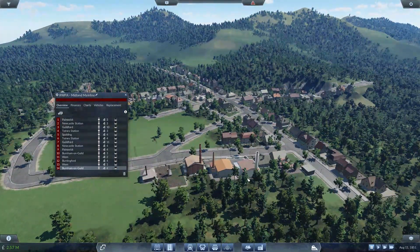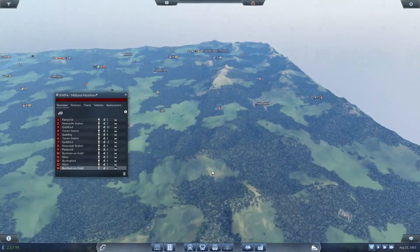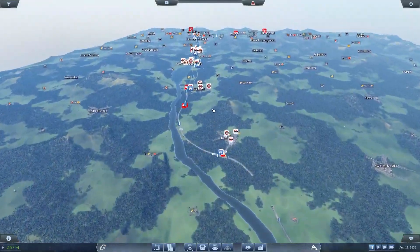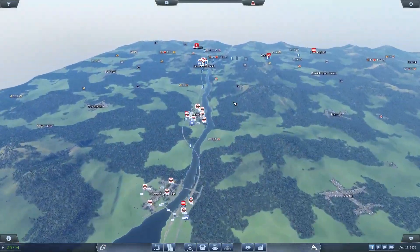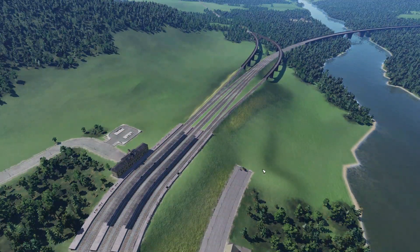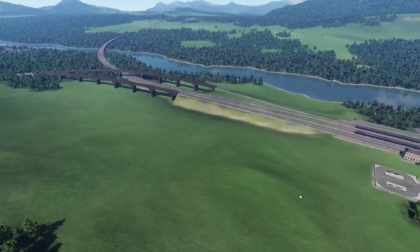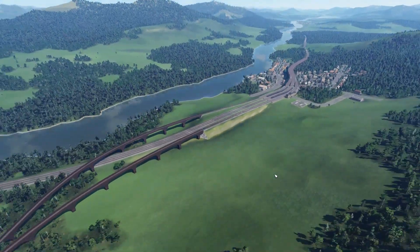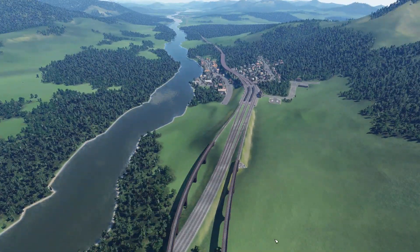That is where I'm going to leave it for this video. We've managed to do our junction — let's go back to the junction. We've managed to build it, it's all been constructed correctly, and we've managed to get the route in. In the next video we are going to be getting trains running on this, and then we're going to start looking at what we can do to go north. So we've done the southbound, we've done everything down south. We need to now go north, so our next task is going to be to get over to Brigg, and then see where we go from Brigg.